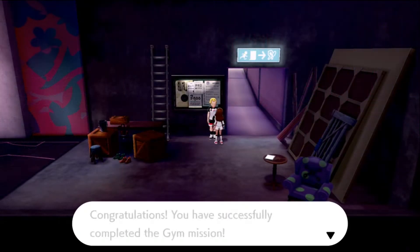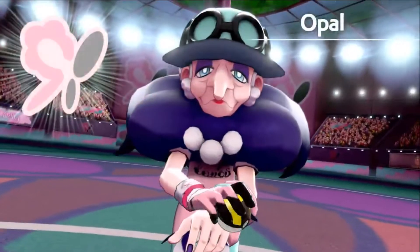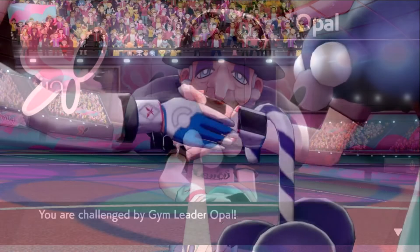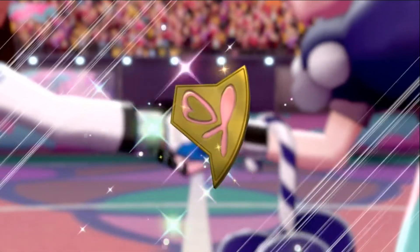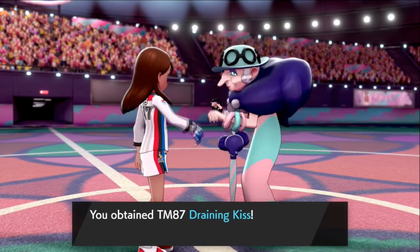You need to challenge the gym, defeat the gym challenge, and then eventually challenge gym leader Opal to a battle. Once you defeat gym leader Opal, not only are you going to get your fairy badge, but she's actually going to give you the TM for Draining Kiss.